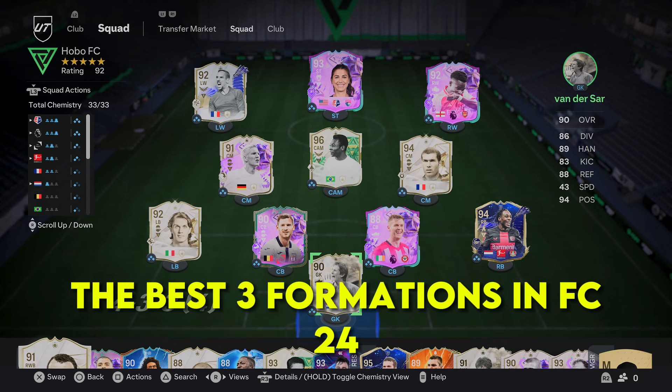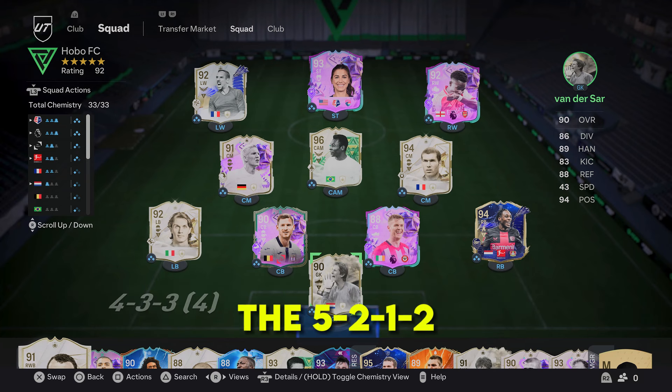Today we are taking a look at the best three formations in FC24: the 5212, the 4321, and my personal favourite the 352.